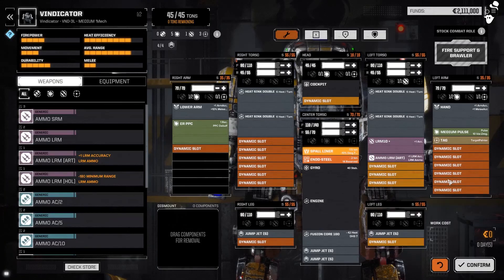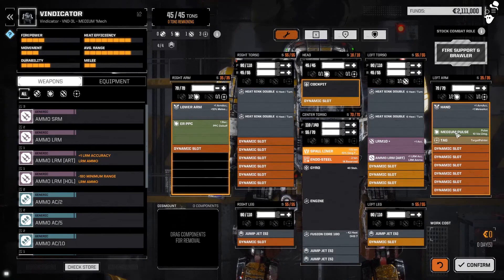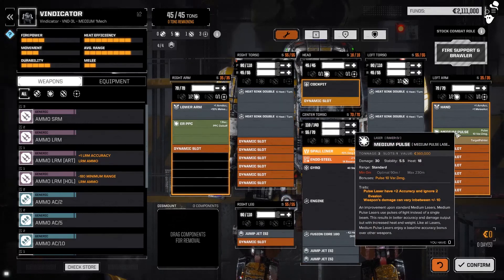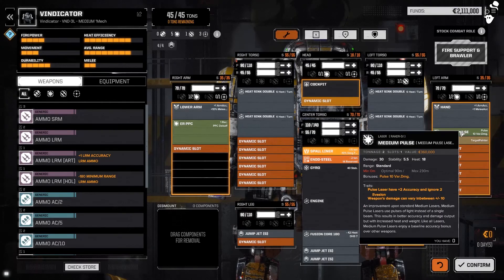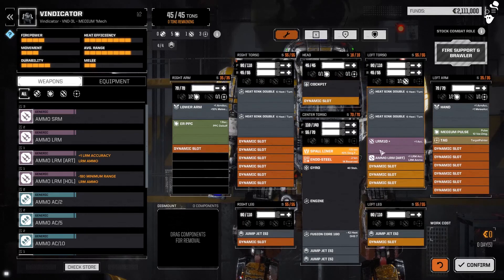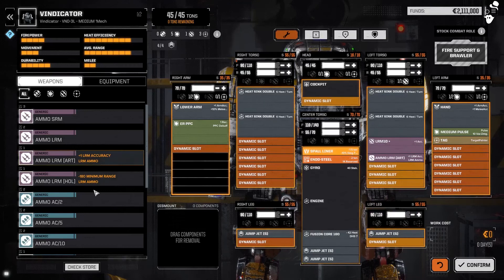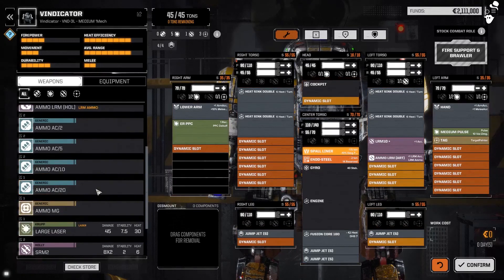The Vindicator has really good heat sinks and an ERPPC — holy shit. ERPPC plus a medium pulse laser: pulse lasers have additional accuracy and ignore evasion, which is fantastic early on when enemies are very evasive, though they generate more heat and have less range with variable damage. The medium pulse has a base damage of 30, up to 40 or down to 20. We've also got a TAG. Combined with an LRM, this ERPPC makes it a really nice artillery mech — very useful.